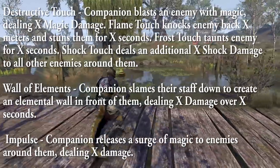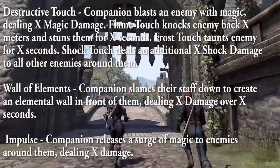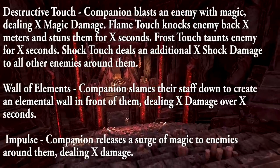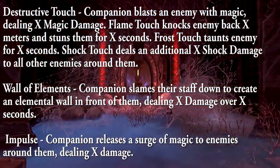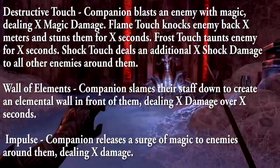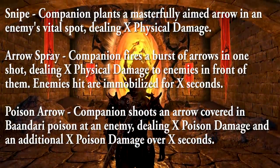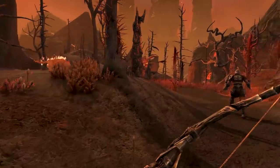For the Destruction Staff skill line, companions have access to Destructive Touch, Wall of Elements, and Impulse. Each type of Destructive Touch — Flame Touch, Frost Touch, and Shock Touch — has additional effects just like for players. For example, Frost Touch taunts enemies for X seconds, and Flame Touch knocks enemies back. For the Bow skill line, companions can use Snipe, Arrow Spray, and Poison Arrow. A lot of these tooltips are very heavily inspired by or the same as player skills.